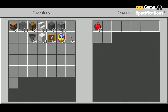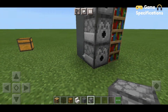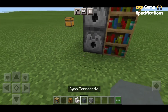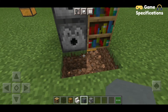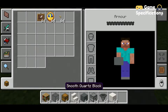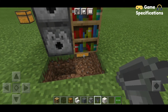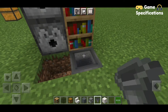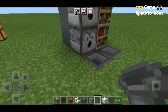Now you're supposed to make a path to your chest by using some hoppers. To do that, firstly dig out these three blocks until you can see your chest, then take out your hoppers. You are going to place a total of three hoppers which are connected to your chest.